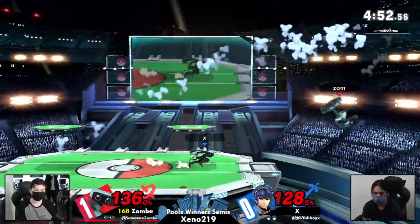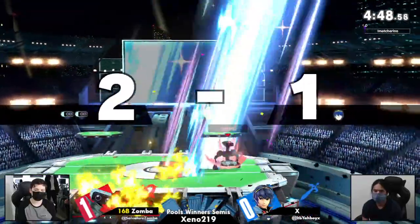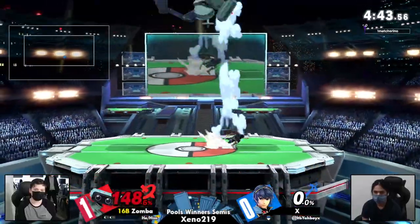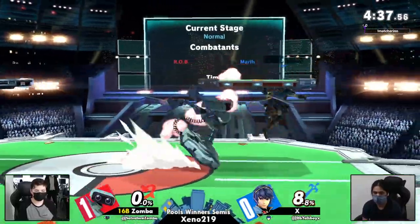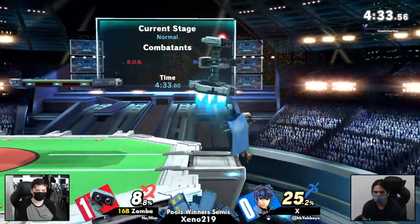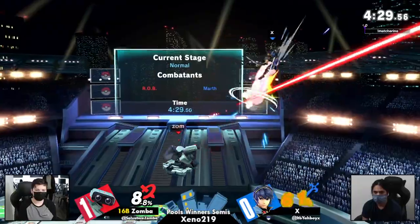The counter coming through — that's something X hasn't done yet, and he's going to need those options. He's really going to need those surprising options pulled out of his back pocket, yet the up tilt comes through yet again and comes in clutch for X. Much more even game than we saw in game one.